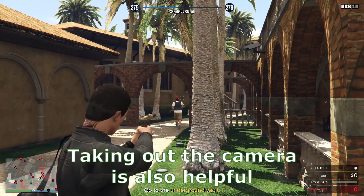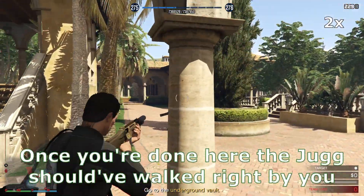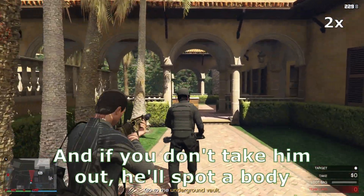Then take out the camera — taking out the camera is also helpful in case that guy drops the key. Once you're done here, the Juggernaut should have walked right by you. You need to follow him to the steps and take him out. If you do it too soon, people will hear you, and if you don't take him out, he'll spot a body.